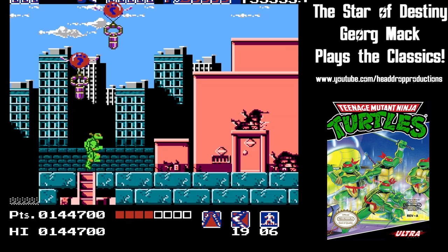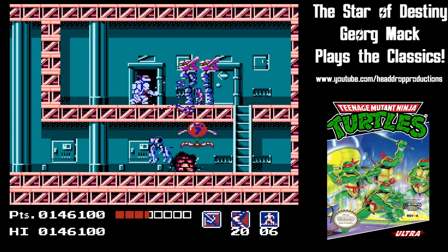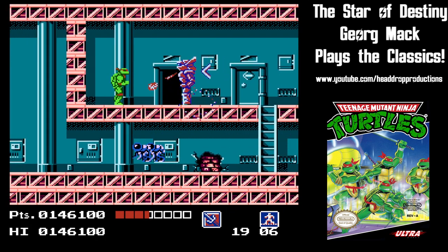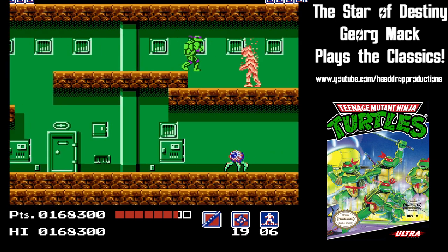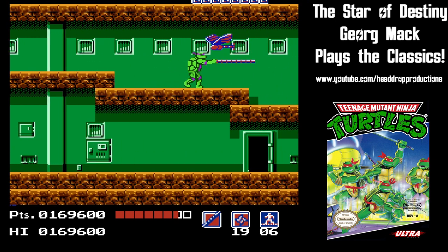Action takes place mainly in platforming areas. Here there are weird enemies galore that spawn and respawn and downpour on you at all times. You need to take them out with your ninja weapon of choice.